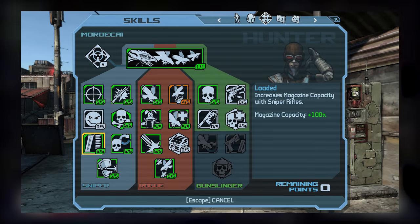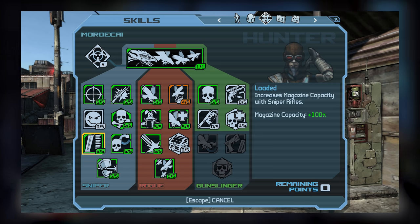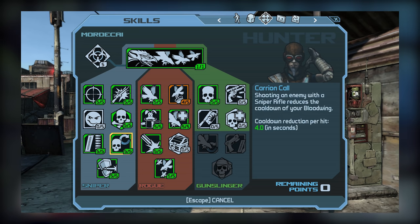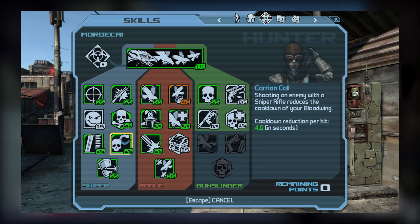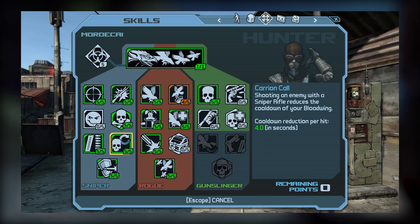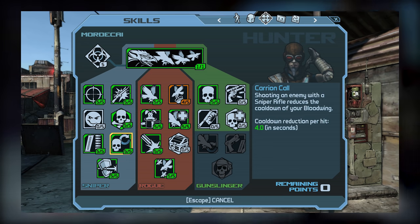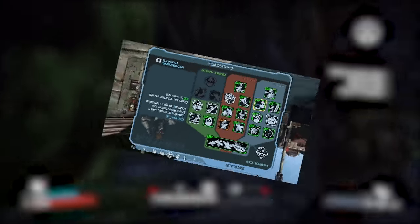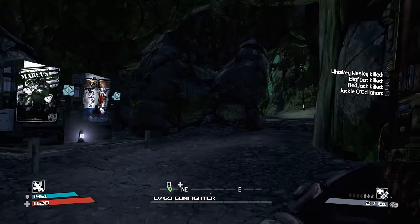Moving on to tier 3, I picked up both Loaded and Carrion Call. Loaded is a pretty obvious choice since it boosts the magazine size of all our sniper rifles, while Carrion Call is great for achieving quick cooldowns on Mordecai's action skill — throwing Bloodwing. As long as you shoot enemies with snipers, you can reduce your cooldown time, and the best part is that this effect can stack, allowing for really fast cooldowns provided you're constantly shooting enemies with snipers. Both of these skills are great if you're using snipers, and it's highly recommended you pick up both.